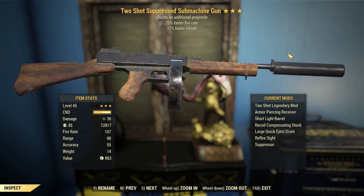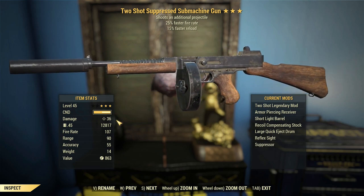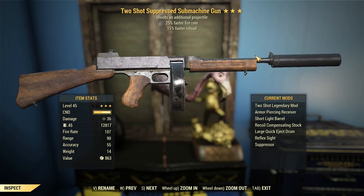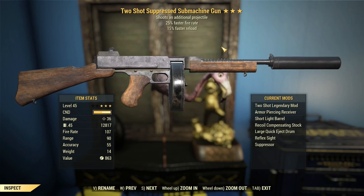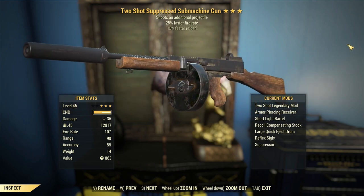What I like about the submachine gun — the Thompson submachine gun, the knockoff — is it's got a high rate of fire at 107. That's a little bit higher than what you'd usually get out of your automatic weapons. What you can do is boost the DPS quite a lot, but the catch is you've got to be at very close range. This is only at range 90, whereas regular handmaids and fixers with longer barrels will be at a range of about 162. So that's something to look out for.